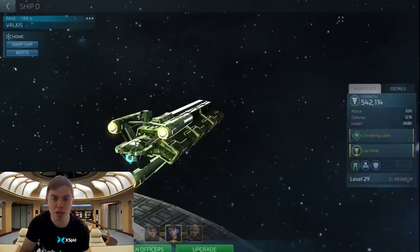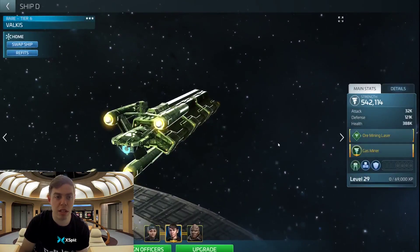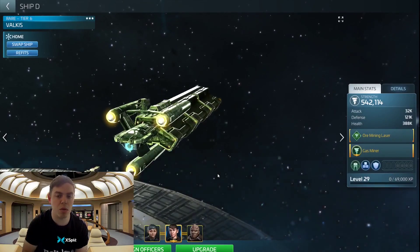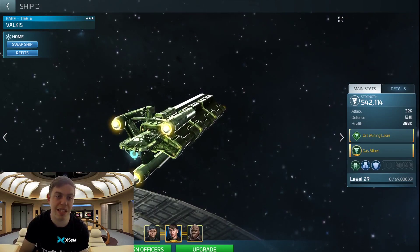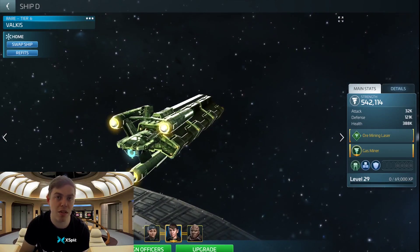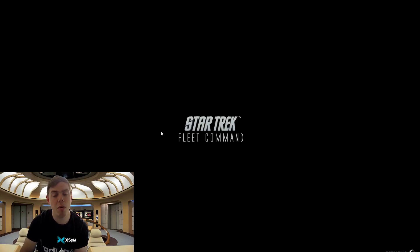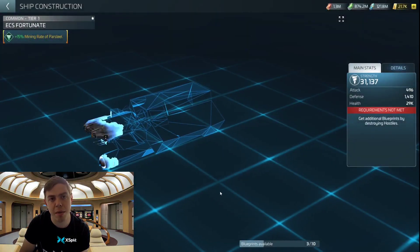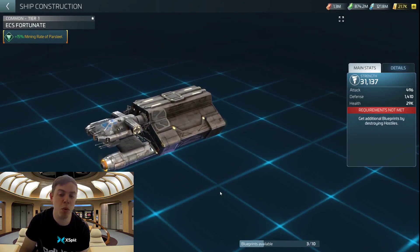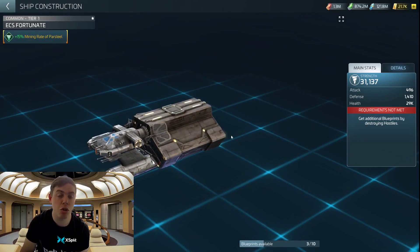Going on to ships — well, we may as well show you this one while we're here. This is a faction ship — incredibly good ships — but these are level 30 plus, as you can only get them at level 30. When you do get to level 30, I advise getting all three faction ships as they are incredibly good. Going into the actual low-end ships: you're going to start off with the ECS Fortunate. To be honest, it's not a great miner, but you just have to deal with it. Just put whatever mining crew I've just shown you on this and go start mining what you need to get through the missions.